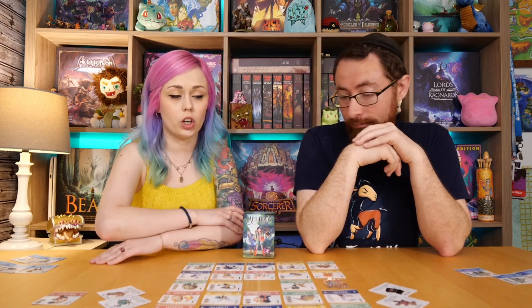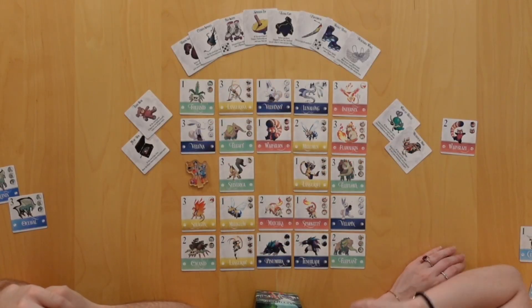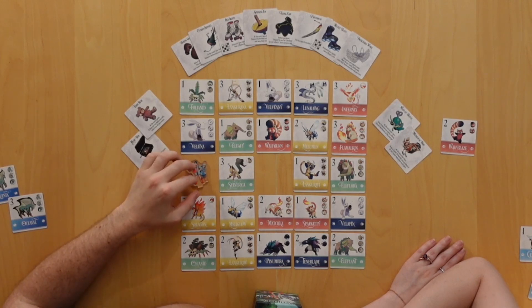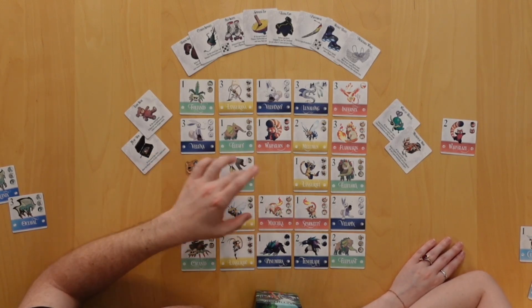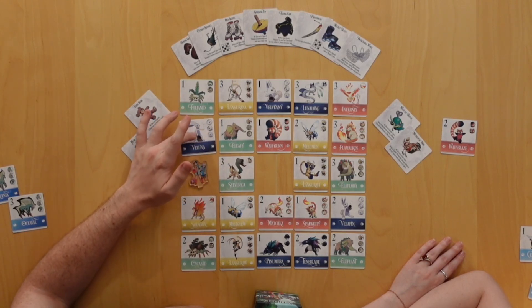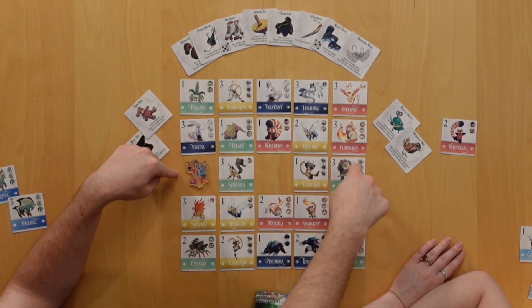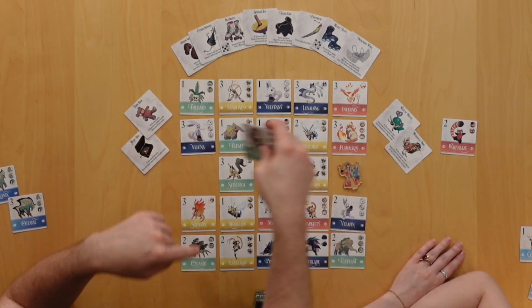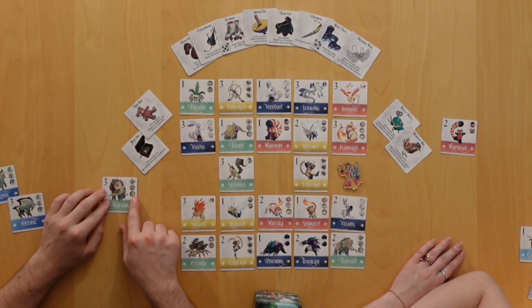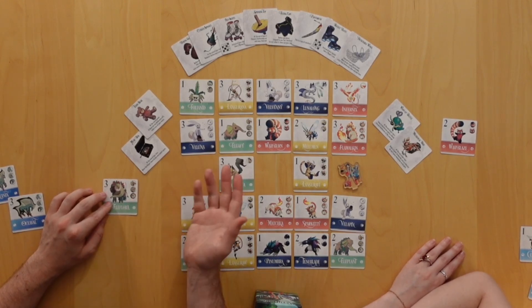Now Alex would be able to take anyone in this row or anyone in this column. He took Wobblies, so I want to stop him from getting Woburn, which means I don't want to set him up for that row. I'll go ahead and start collecting this elephant — I'll take Elephora. It's worth noting that if you get a full set, you score double points for that set, so you're incentivized to complete a set.